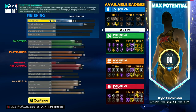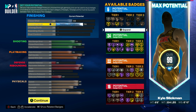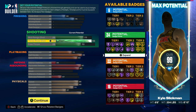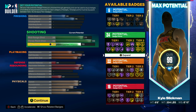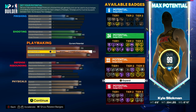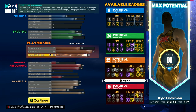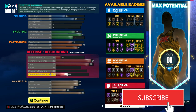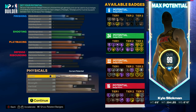For finishing, you'll want close shot at 56 and driving layup at 76, then leave the rest at 25. Shooting will be your most important attributes, so set 77 mid-range shot, 92 three-point shot, and 72 free throw. For playmaking, set pass accuracy to 70, ball handle to 93, and speed with ball to 83. On defense, put interior defense at 34, perimeter defense at 91, steal at 87, block at 25, offensive rebound at 25, and defensive rebound to 47.